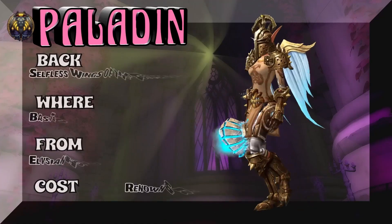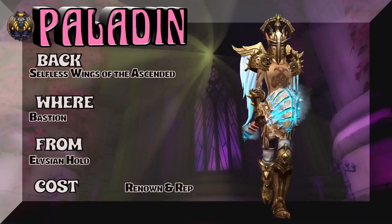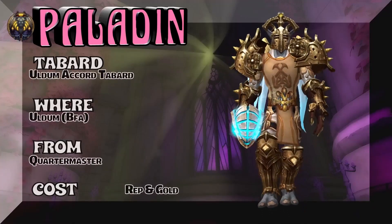For the back piece, you have to be a Kyrian. The place to get it is Bastion, Elysian Hold. You're gonna have to get some Renown and Rep to pick that up.